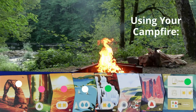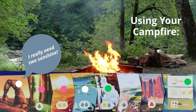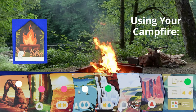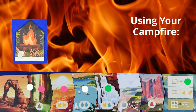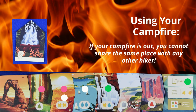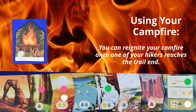If there is already another hiker on the trail where you wish to go, it is possible to visit there so long as your campfire is lit. If you land where another hiker is, you need to flip over your campfire to the extinguished side. You will not be allowed to land in any occupied trail until your campfire is relit. Your campfire is only relit when one of your hikers reaches the trail end.